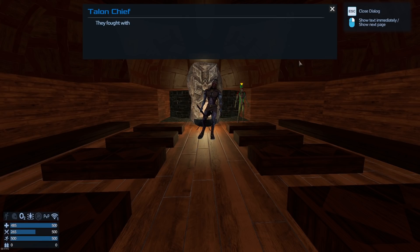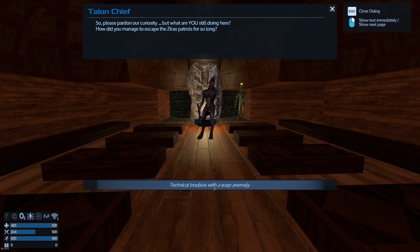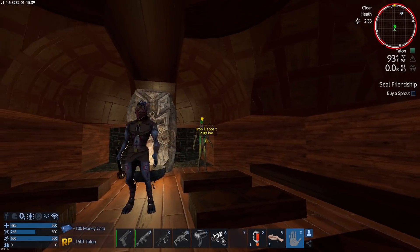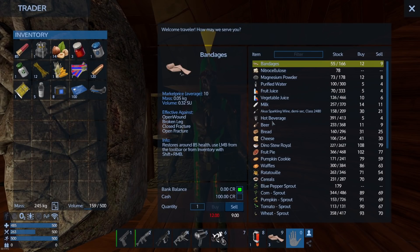The chief explains that some people came about a year ago, fought with the Zirax patrols in orbit, and some vessels crashed on this planet — the Talon helped them survive. He asks what we're still doing here. We mention a warp anomaly causing technical troubles. He finds that interesting. Then he asks us to buy a sprout from their trader — this is basically the game teaching you that these guys are traders.